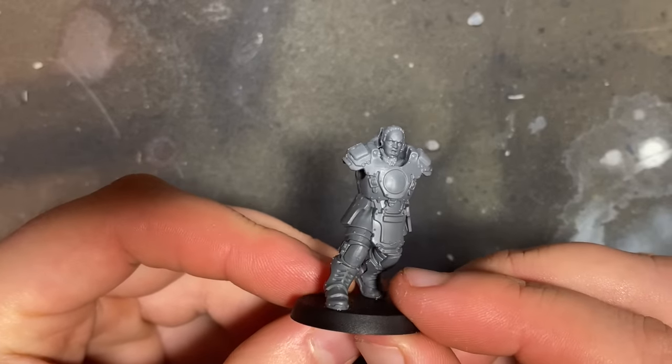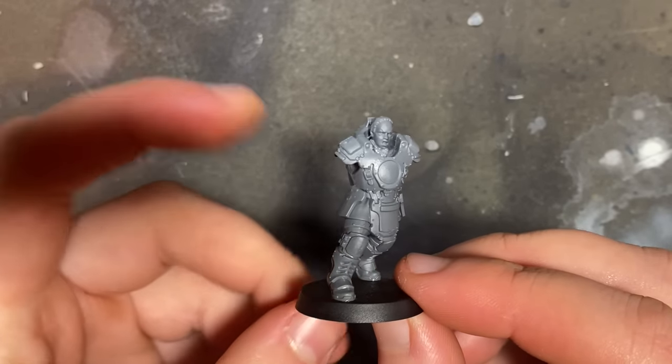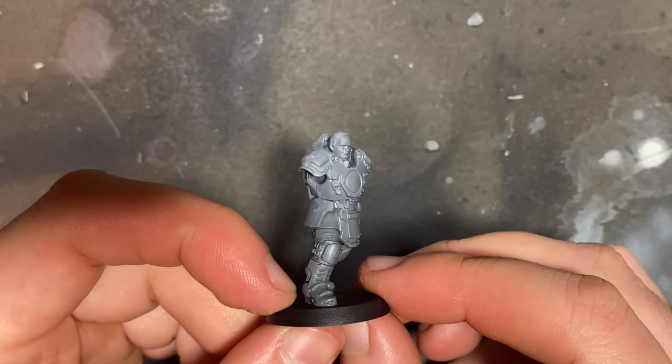Now let's talk about that extra model I sidelined earlier. This is going to be the HQ of my army — it's going to be a Cadre Fireblade. Because this is a female Tau video, guess what? She's going to be female. Proving that in the 41st millennium, it's not just all big buff blokes running around. There are strong independent women, just like your mum. This is she — she will be my leader, the HQ of the army. The head is already in place; this was my favourite head out of the female heads in that box. And it's time to give her some arms.